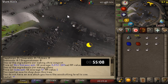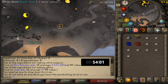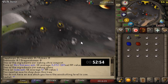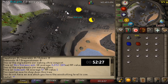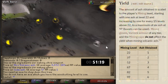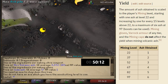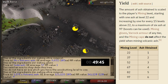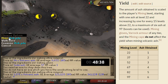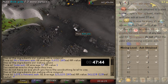Another very important thing is your mining level. The higher your mining level, the more money you will ultimately make from this money maker, because the amount of ash you get per action will be higher. There's a chart showing how much ash you'll obtain depending on your mining level. I had 99 mining, so I was getting the maximum amount of ash, which is 6 per action.